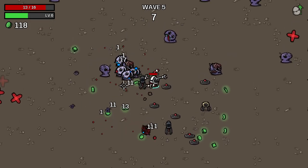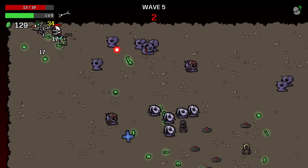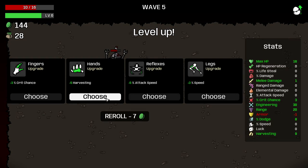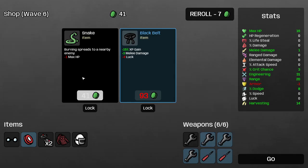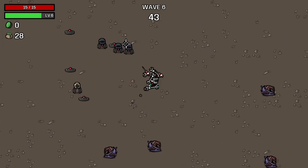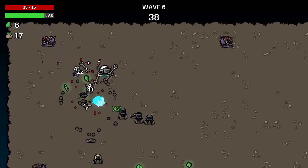If any of you guys can give me some tips on that, that'd be decent. We're getting good materials each wave. I'm going to take some more harvesting here, and I think this is a very good assortment of stuff. Melee damage plus experience seems real good to me. We've got two blue screwdrivers and three flamethrowers now — I think we're pretty good.